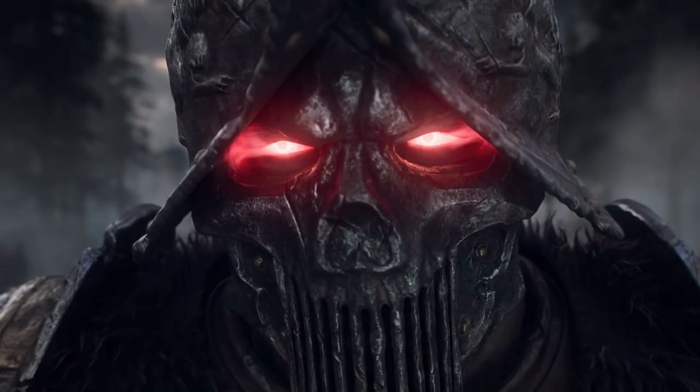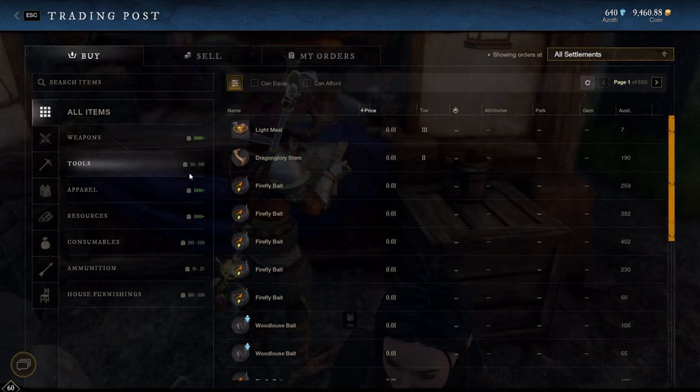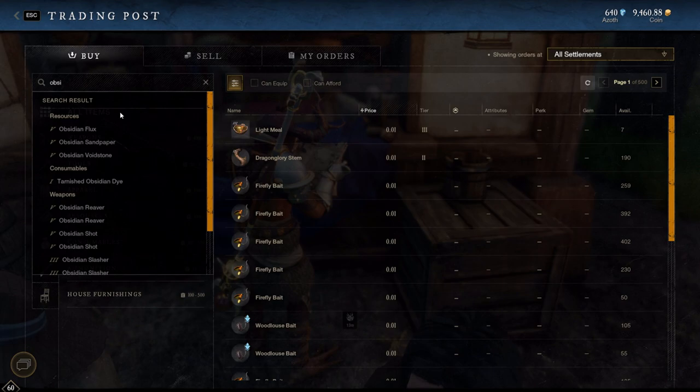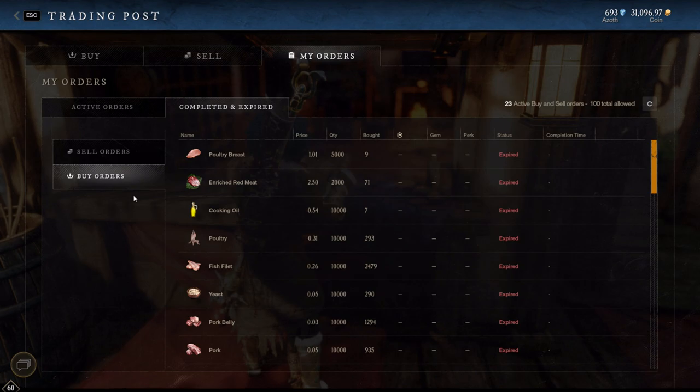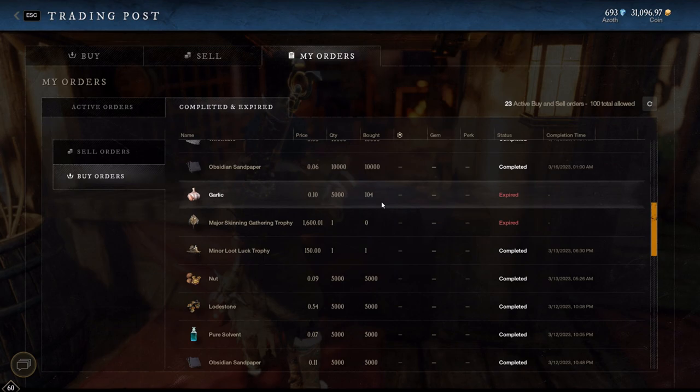Next up, we have setting up buy and sell orders. I won't spend too much time on this one, since I have a video linked at the top and in the description that goes in depth about this process. But basically, at the start of every day when I log in, I like to head to the trade post and see if any of my buy or sell orders posted from the day before have filled, and then use the profits and any extra gold to set up more buy orders to be filled while I get the rest of my dailies done. I usually try to spend no longer than 5 minutes at the trade post, because if not, it could get tedious.